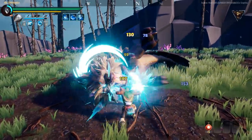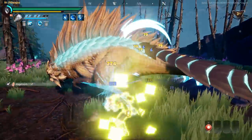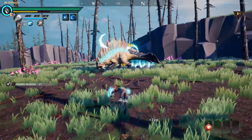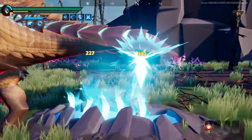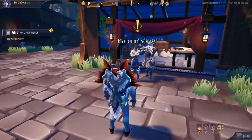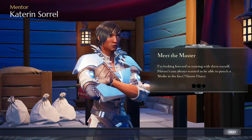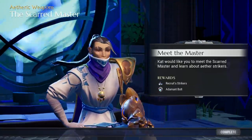Before I talk about the builds I want to talk about the quests, because they seem to be confusing people. For Aether Strikers, you have two quests starting out. After you play the game for a bit you'll unlock the ability to get the strikers, similar to repeaters. To unlock the Aether Strikers, there's a quest called something like 'Finding Lost Cat' — you find her, and at a certain point she'll have a quest to talk to the Scarf Master. Go talk to her and she'll give you the Aether Strikers, the recruit strikers, and a lot of other stuff.